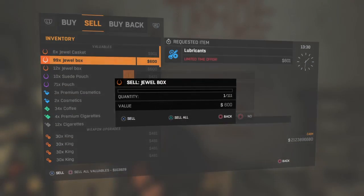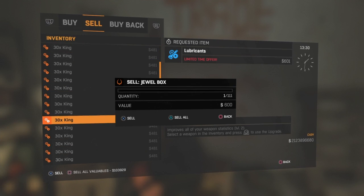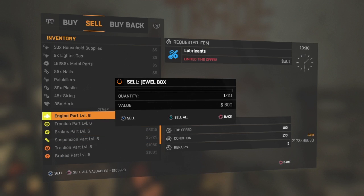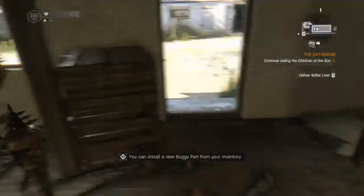Just for the last time, I'm going to duplicate a buggy part — I'm going to duplicate engine level 6. Look at that — all engine level 6s. I can show you that you can also duplicate buggy parts.